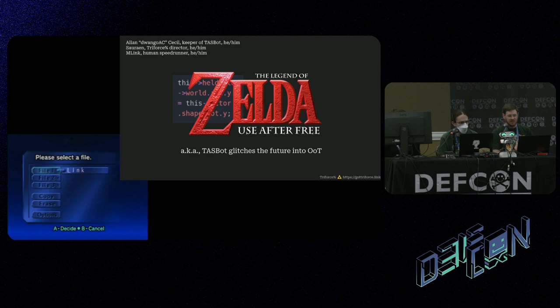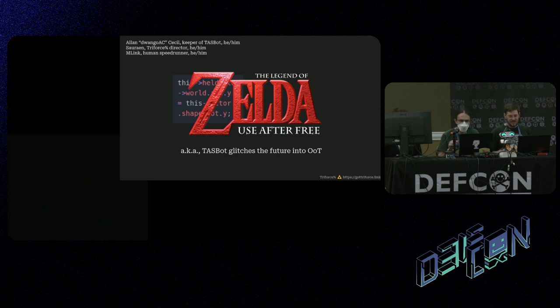There's a bunch of things I could say, but we're going to get underway with the actual game. What M-Link is going to be doing is setting up an arbitrary code execution by using a few different glitches. But first we're going to hop into some slides.